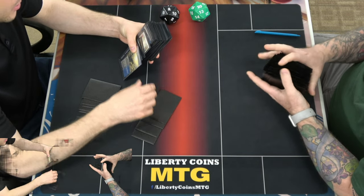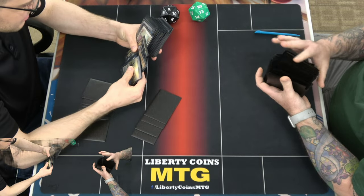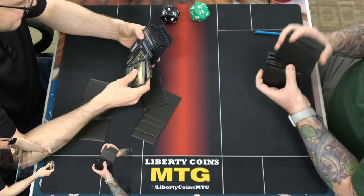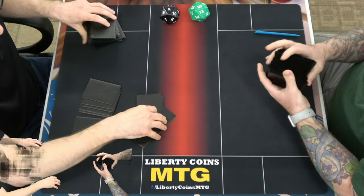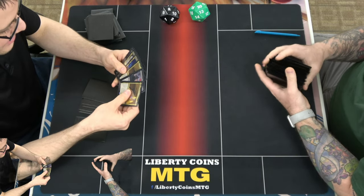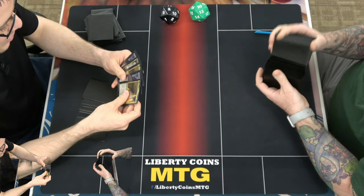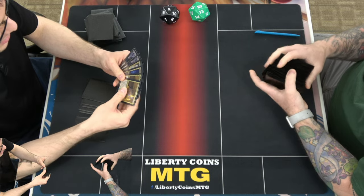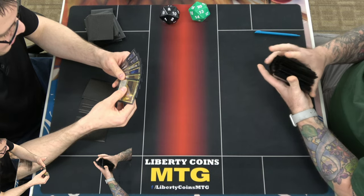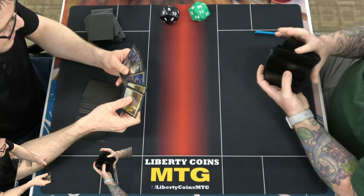I'm just gonna take out all my creatures because they don't do anything against you. That's not true. The one Interceptor dude — yeah, let me just stall you on playing that Koma on turn four. I guess it'd have to be on turn five. I don't think you can get to seven on four. I can get to seven on four, but I can't cast anything.